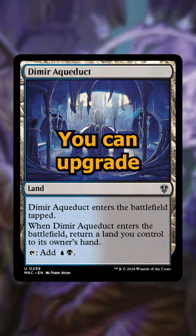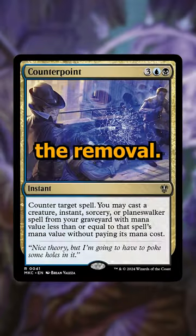There's obviously a lot of other stuff you can add — you can upgrade the mana base, you can upgrade the removal. I'm excited to see it on the battlefield.